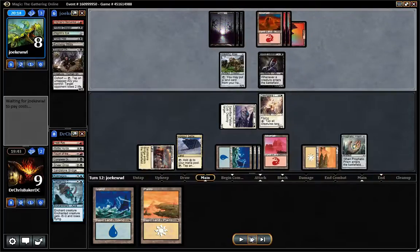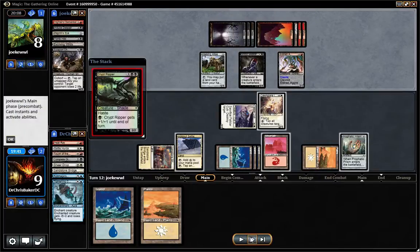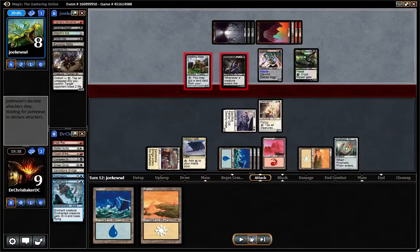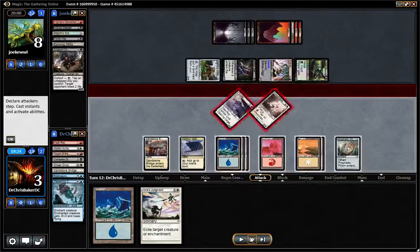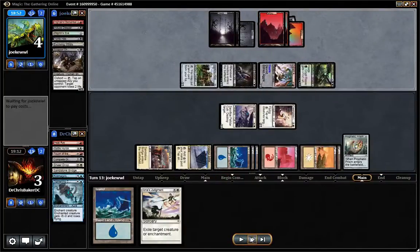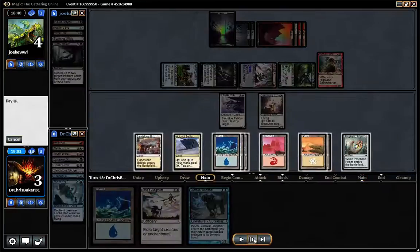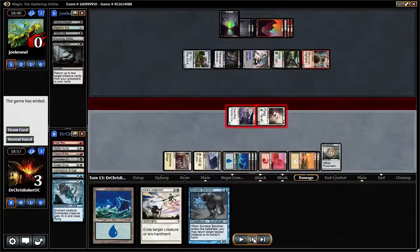So he should be at 6 and still have that creature in play. But he's got 2 haste creatures. Hopefully he has no removal because I can activate Dawn Glare Invoker next turn — but if he has removal, I'm screwed. Invoker activates... Dutiful Return gets back a 2-1. I can actually just tap it on my turn and hit him for lethal for 4, and that should be game.